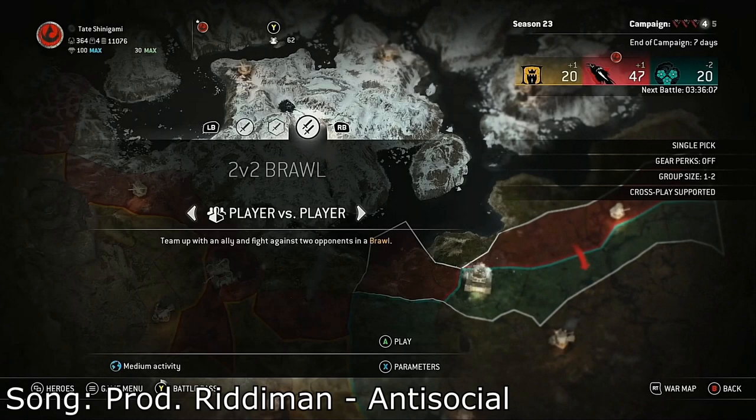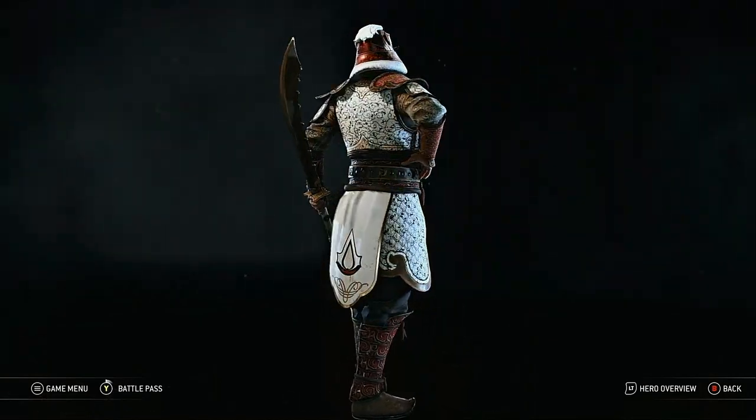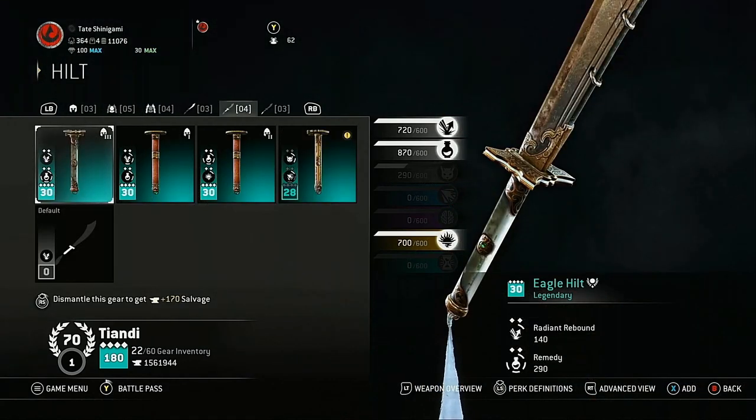What's going on guys, Shinny here, and yeah we're back with some rep 780 brawls. I'm just going to use my Assassin's Creed outfit today because I haven't used that in a while. I don't think this is the helm we got — got the fun wrong chest, fun wrong arms, patchwork blade, eagle hilt.